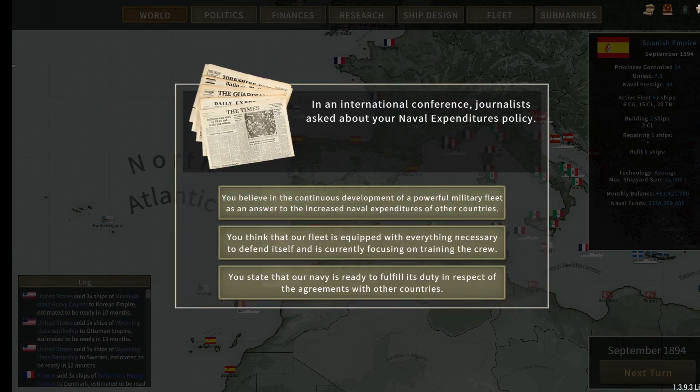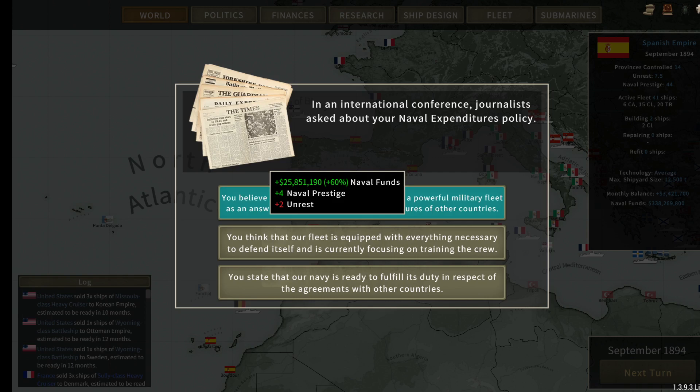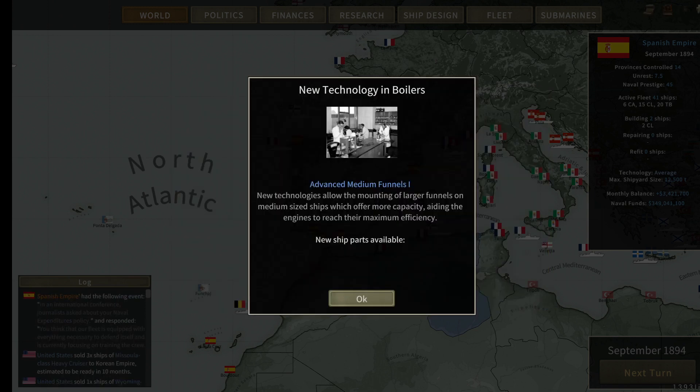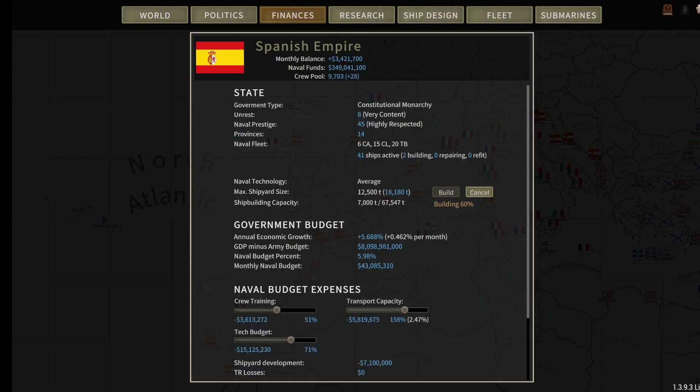At an international conference journalists asked about our naval expenditure policy. We're equipped with everything necessary to defend ourselves and currently focusing on training the crew. We'll get 10.7 million plus 25% naval funds and one prestige — I'm going for the middle option. We have advanced medium funnels — new technologies allow mounting larger funnels on medium-sized ships, offering more capacity and aiding engines to reach maximum efficiency. We're up to about three and a half million.